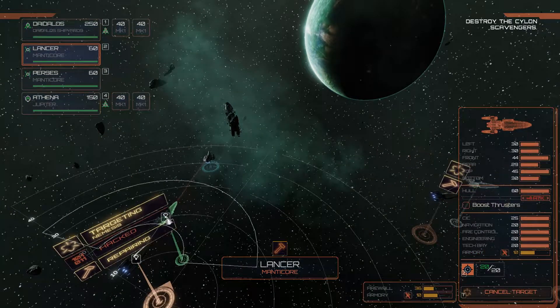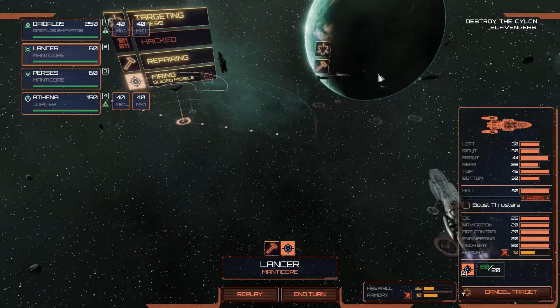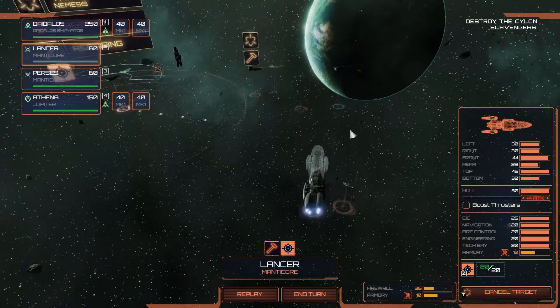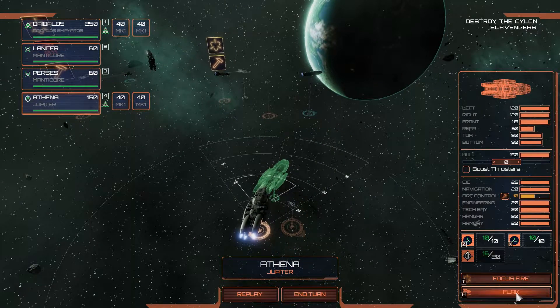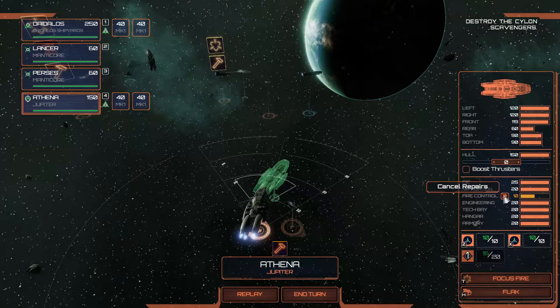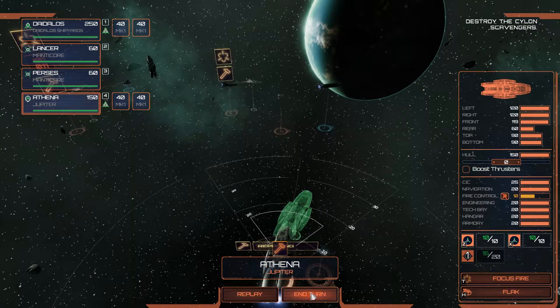Yes! Rear shields are gone! Fire missiles at his arse. Missiles on their way. Hopefully we'll hit him in the backside, cause that's always good when they do that. Get the Jupiter to do that. Jupiter's also got flak which — if you watch the new series — basically they fire their guns and it does all the flak batteries against fighters. Anyway.